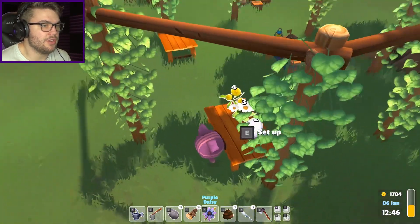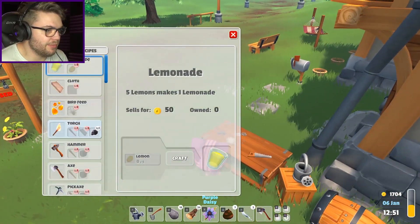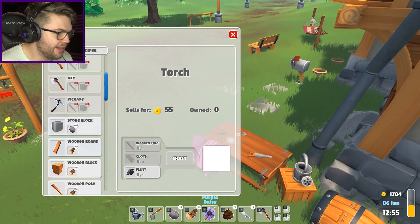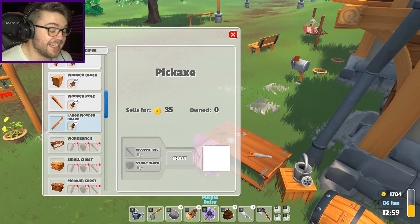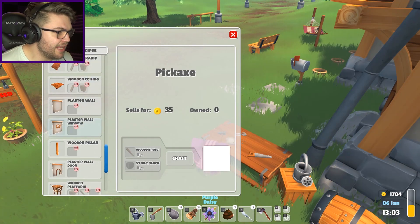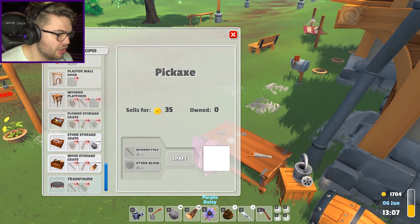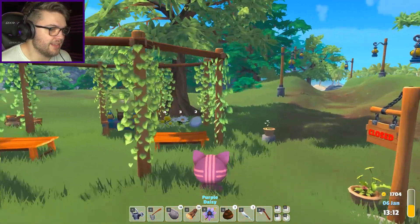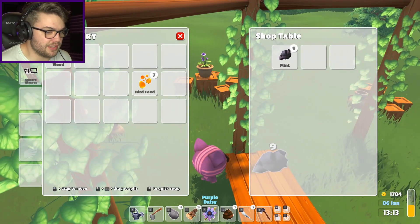The only thing I can find out about flint is that you can use it to make torches, but there's no reason for me to have a torch because I get sleepy at the end of the day anyway when it gets dark. I'm probably gonna make a stick axe and a pickaxe at some point. There's nothing here that requires flint. I'm gonna put the torches inside my house. I want the trampoline so bad, but I'll probably have to make that in the next episode.